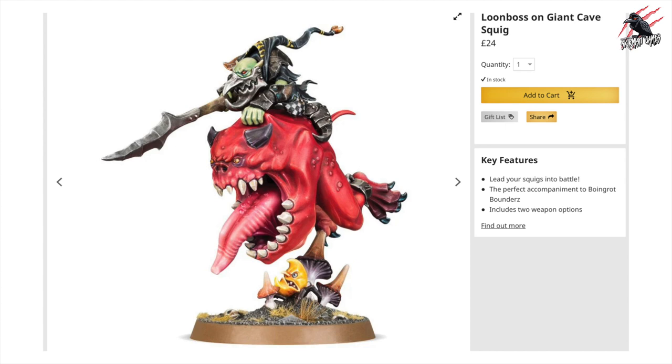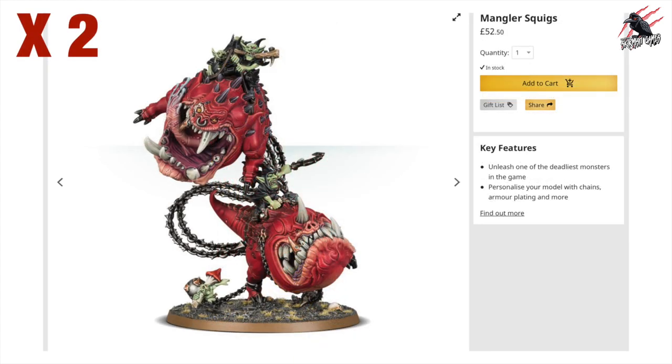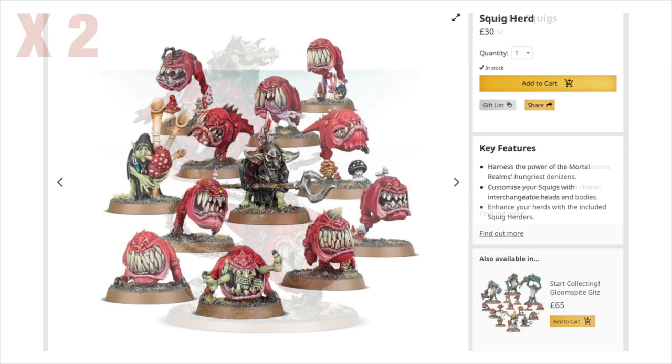Let's break down the prices of each unit. First I'm going to start with the RRP that you would pay if you bought directly from Games Workshop, then we'll look at the combined total with an estimate of what this Battleforce could be priced at, and then further discounts with local friendly game stores and online retailers. First up we've got the Loon Boss on Giant Cave Squig - that's going to be £24. Then we've got the Mangler Squigs, and there's going to be two of these at £52.50 each, so pretty expensive. They're not really that big compared to other factions.